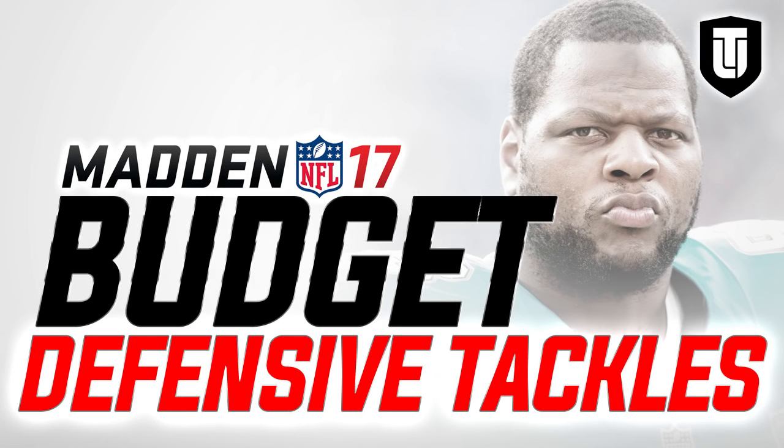Hey, what is going on guys? CLICKWID here back with another Madden 17 episode of my budget series. Today we're going to be taking a look at the defensive tackle position. The budget we're staying under is right around 10,000 coins — you might have to go just slightly above that on a couple of these guys, but by and large most of them can be found for under 10,000 coins, and I think they're going to do a pretty damn good job for most of your Madden Ultimate Team teams.